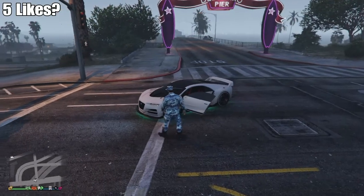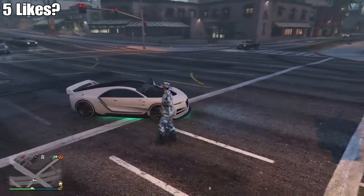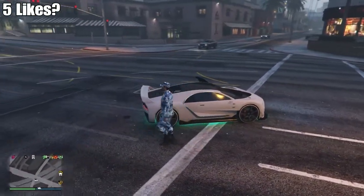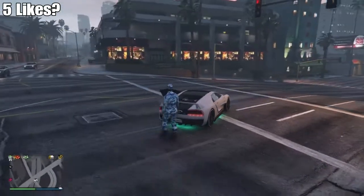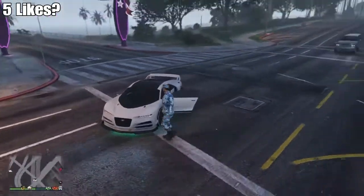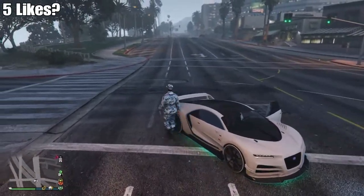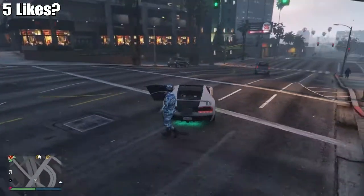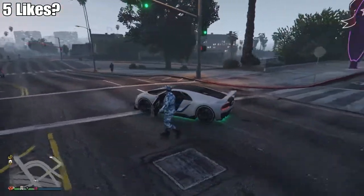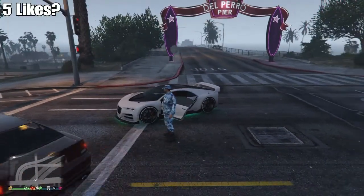Hello, welcome back. Today I'm showing you my car. This is the Truffade Niro — I think it's called the Nevo. It's made by the same company that makes the Adder. As you can see, I've got a white and black custom paint job and I've modded out the engine. I'll take it to Los Santos Customs and show you the upgrades later, but this is the Niro — this can be my review.